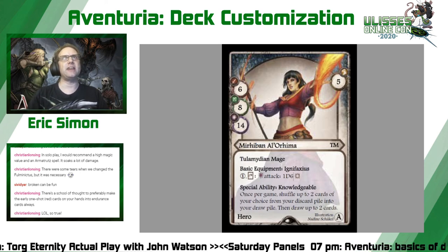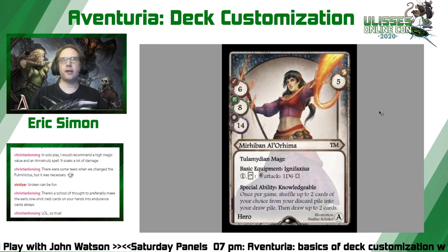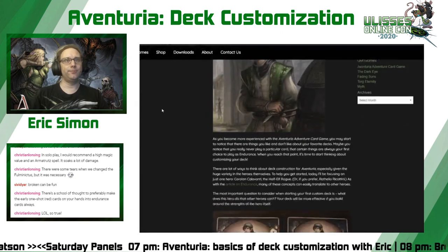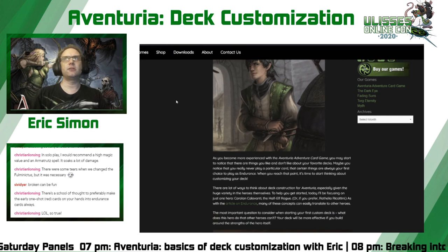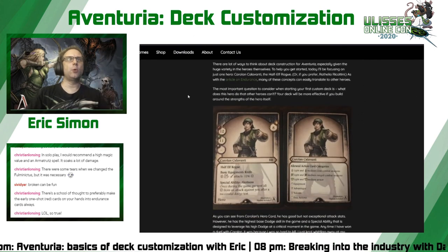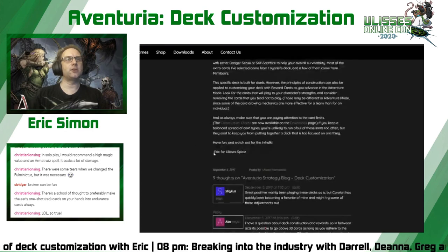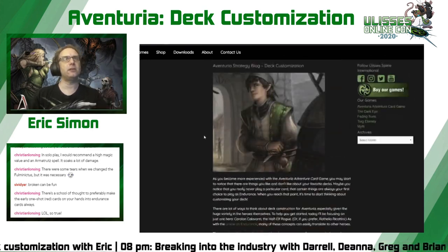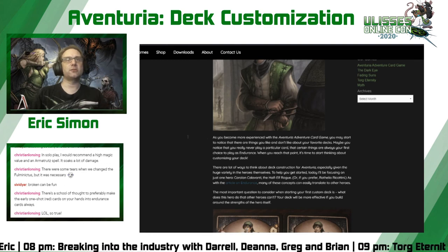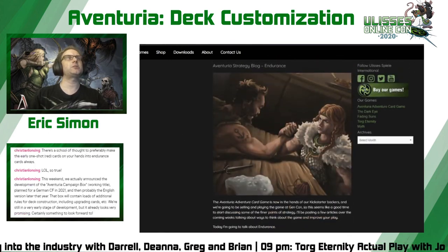Seeing every card as expendable is tough in Aventuria, but it's essential. If you want to see a more detailed example, I did a discussion about Miraban, and I also have a strategy blog on the Ulysses US website where I went into a very detailed analysis of building a Carolan deck. I also have an article specifically about endurance — how do you choose what goes down as endurance? These strategy blogs can be very useful.